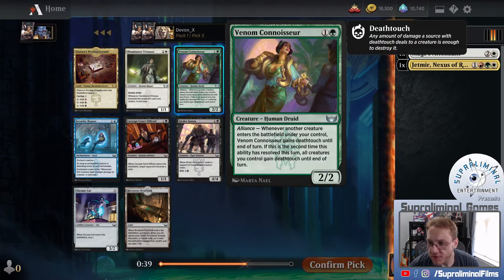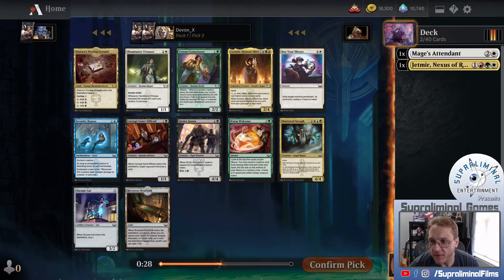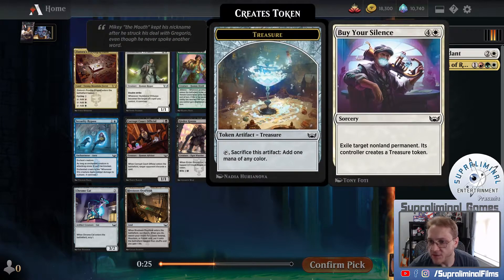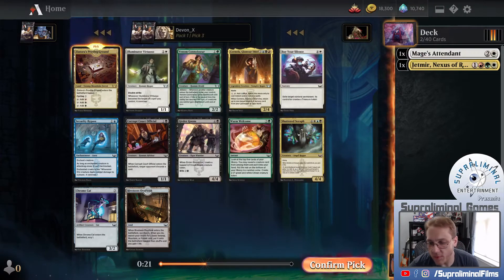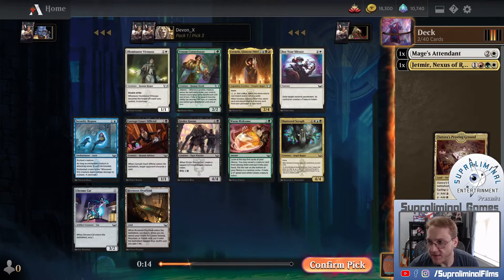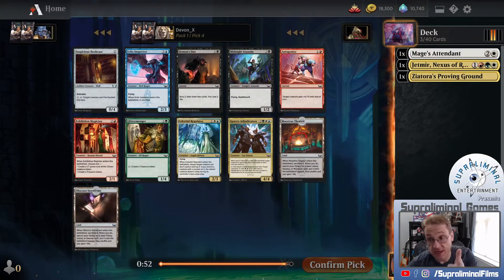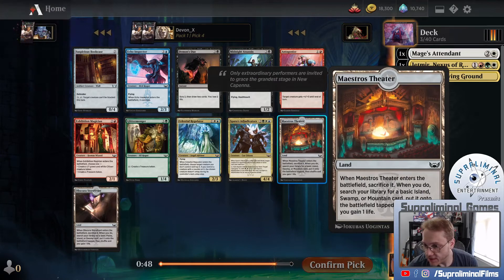We have Venom Connoisseur. Whenever another creature enters the battlefield under your control, it gains deathtouch until end of turn. The second time this ability resolves, all creatures you control gain deathtouch. Pretty cool - 1-1 double strike, and it connives if it becomes the target of a spell, so that's pretty powerful. I see exile target non-land permanent, which is pretty good - you give them a treasure. This is two colors. I think that's what we want to be taking here.